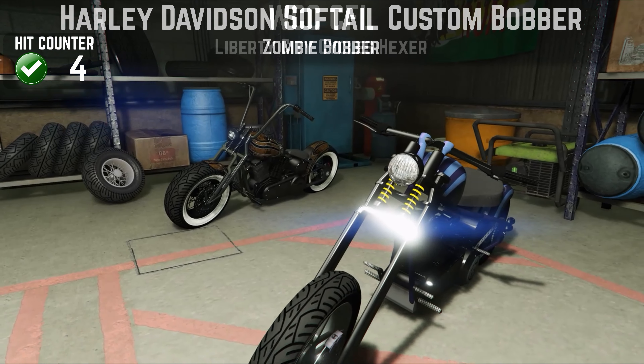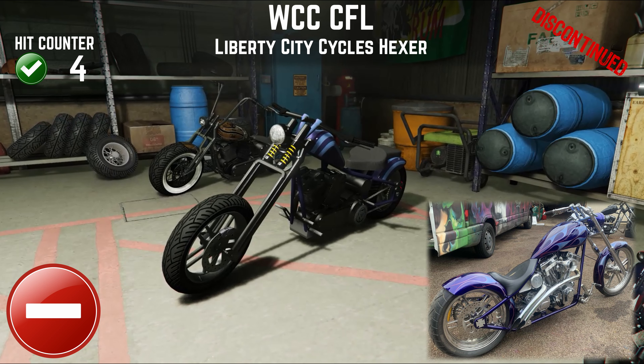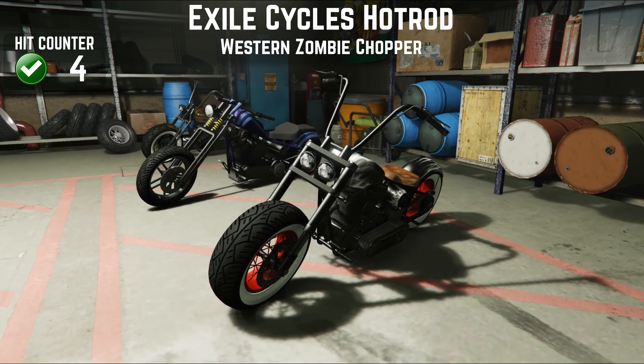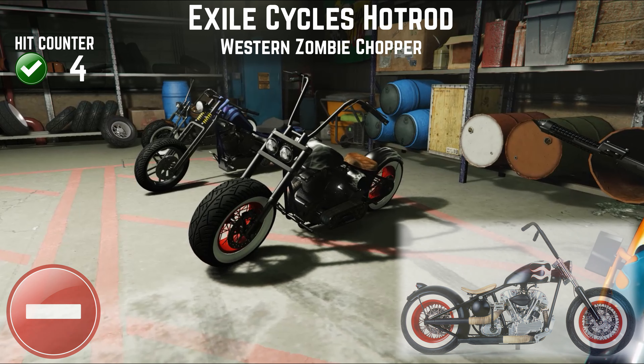The next bike, the Hexa, is based on the WCC CFL — again a very cool chopper bike. I have sold it now. It's an incredible handling bike but it's not very fast and it's really only a paint-and-wheels type bike anyway. The Western Zombie Chopper, based on Exile Cycles' hot rod bike, looks fantastic — that's why you keep it. In game though it doesn't drive anywhere near as nicely as the Zombie Bobber and the handling is very suspect, but there's a lot of customization for the cash.